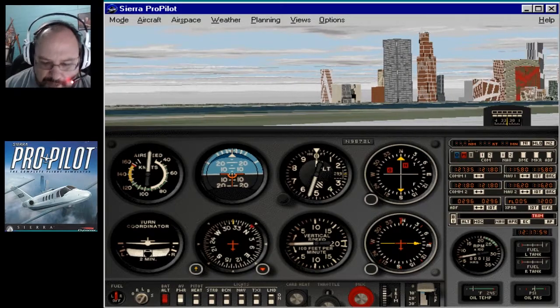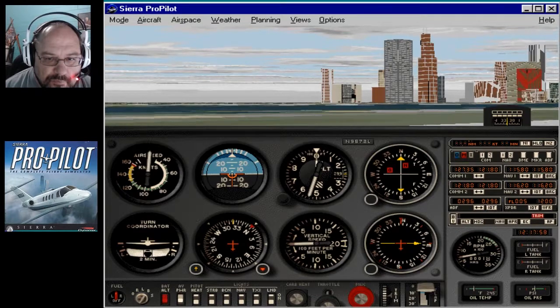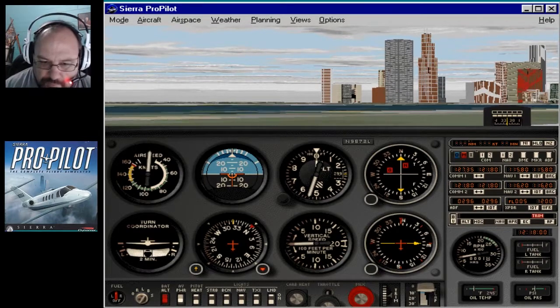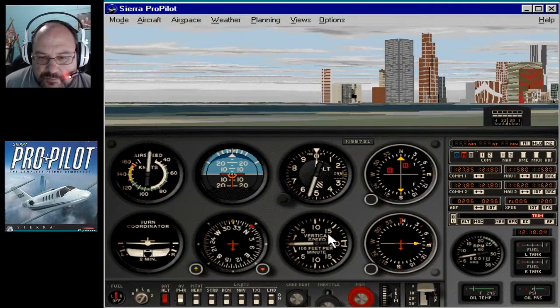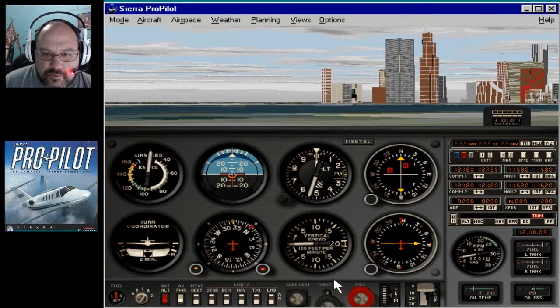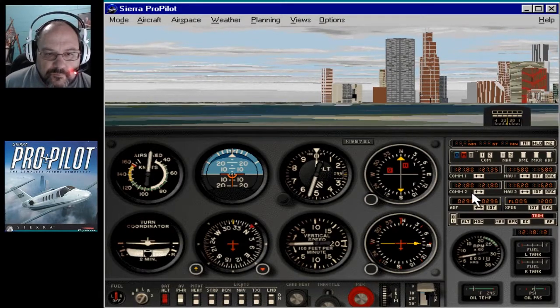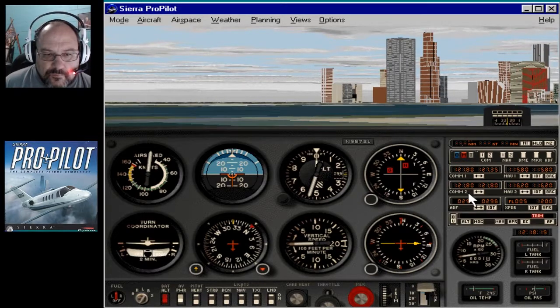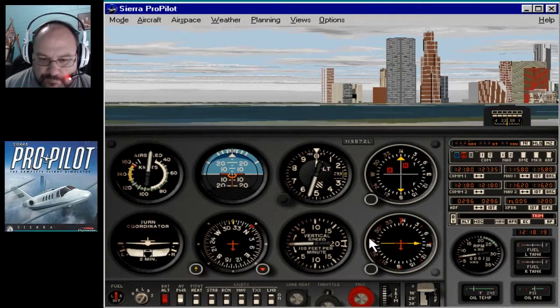Now we're going to hit AV power. Flight information Mike 1-6-1 Zulu: weather, temperature 5-9, wind 3-0-3 at 4, altimeter 2-9-9-1. Landing and departing runway 3-6. Departures contact ground on 1-2-1.8, arrivals contact approach on 1-1-8.4. So we change the COM radio: Cessna 9-5-7-2 Lima, request taxi for takeoff. Cessna 9-5-7-2 Lima, taxi to runway 3-6, hold short of the active.